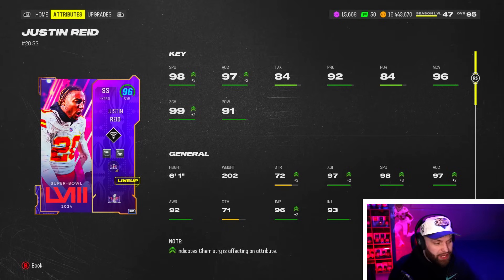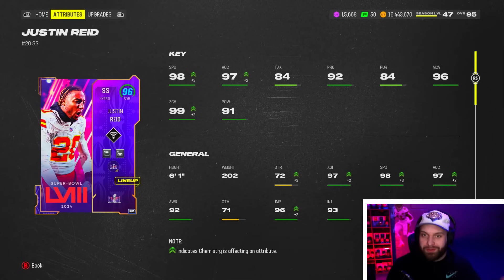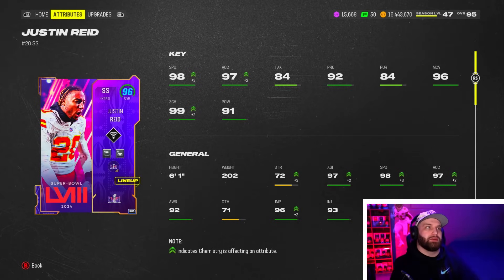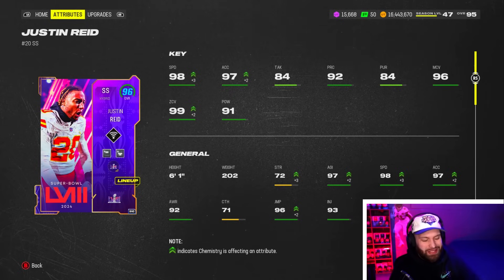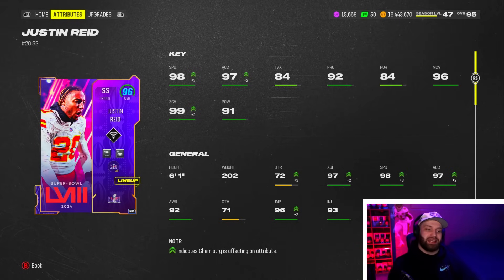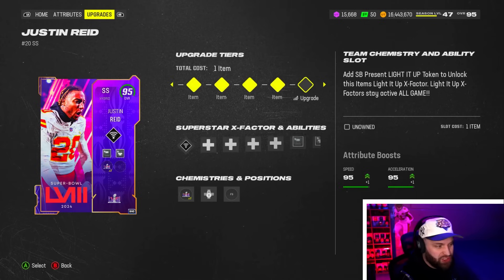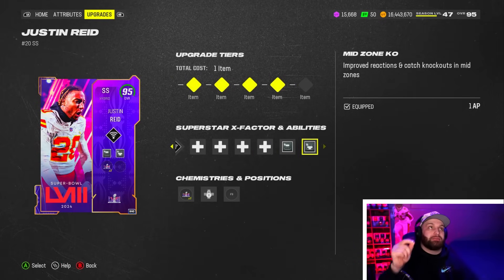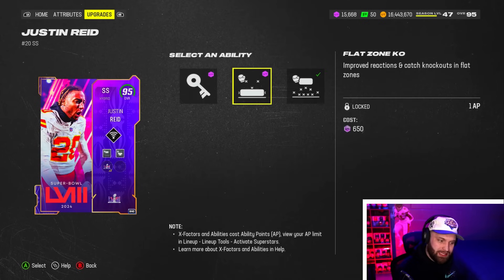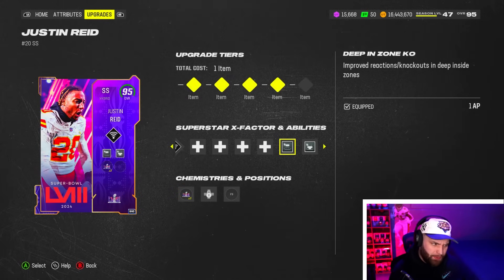On the other hand, we have Justin Reed. We'll do CMC first, then jump into Justin Reed. One downside compared to other DBs in the game — besides Joshua Williams and maybe Charvarius Ward — most others get 99 speed, and he does not. But he's still a good card: six foot one, 96 man coverage, 99 zone. His pursuit is a little low but pursuit in this game is poor across the board regardless.